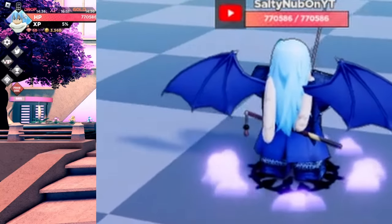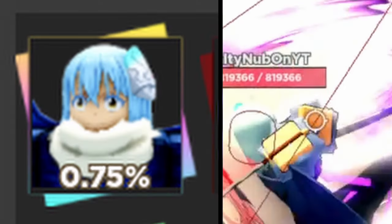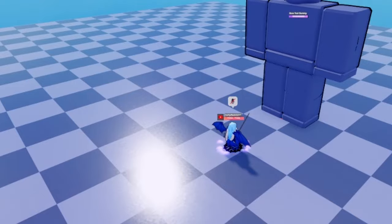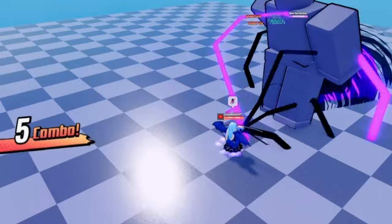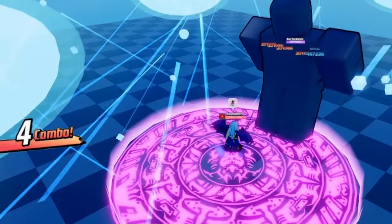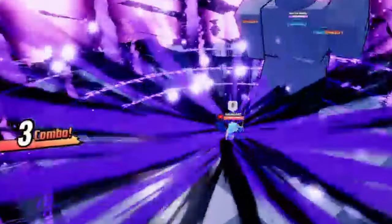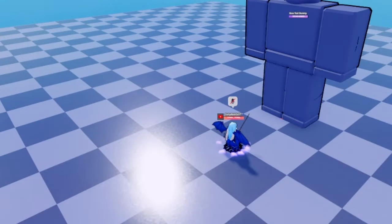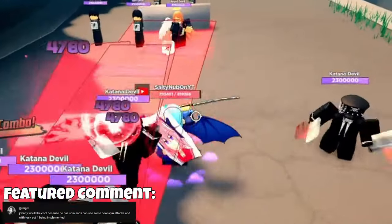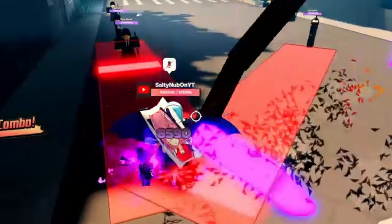Next up is Rimuru. Rimuru Tempest is the main protagonist from the anime Tenshura, or That Time I Got Reincarnated as a Slime if you prefer that, and is a character one can obtain from the gem shop for 1,600 gems or, alternatively, for free as a drop from the nightmare difficulty in the slime dimension. Rimuru's abilities are Black Lightning, Gluttony, Flare, Twilight, and Giga Demon Blaze. As I just mentioned, Rimuru is obtainable from a dimension for absolutely free. This is nice since you can save your gems up for both Artoria and this character's awakenings. Rimuru does have a low drop rate in the dimension, so just be prepared to be spending a bit of time farming the slime dimension in effort of trying to drop them.